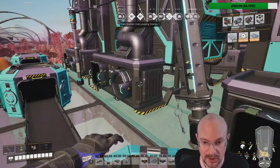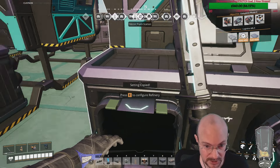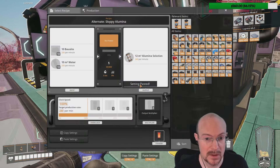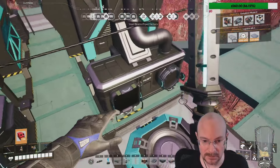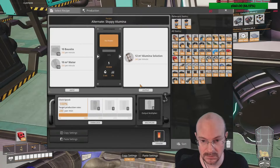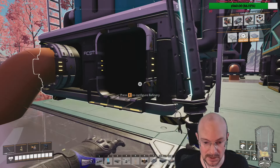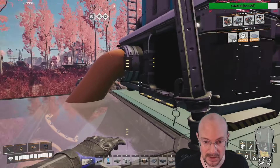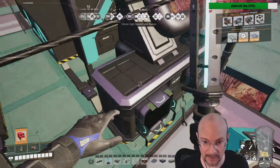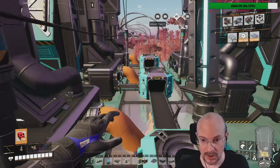I think what I want to do is have three from one side, so these three here will be the bauxite plus water — copy, paste, paste, paste. That'll give us 240. The input is on the back, the front here. So I'd be inputting water and bauxite and I'd be outputting alumina solution.